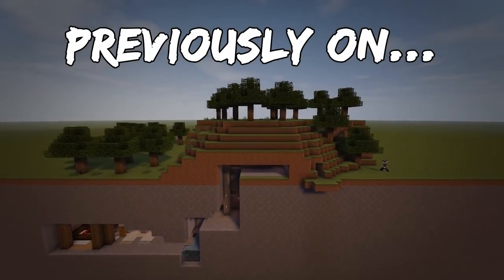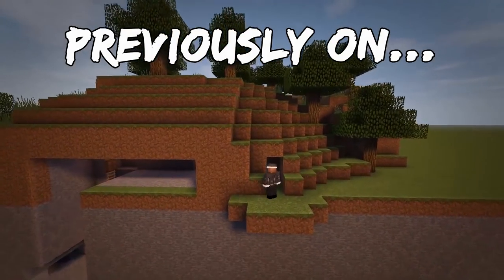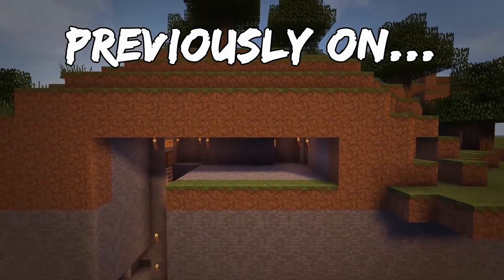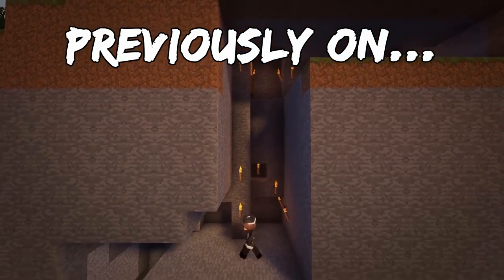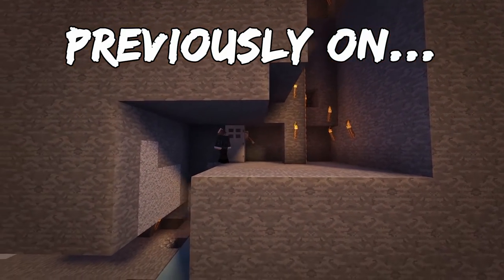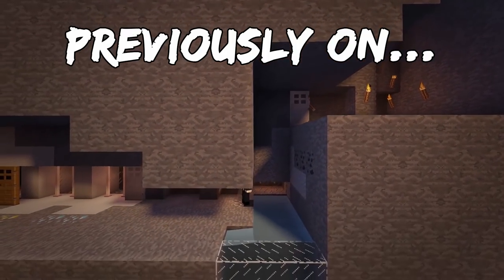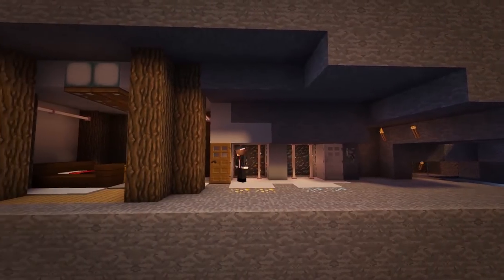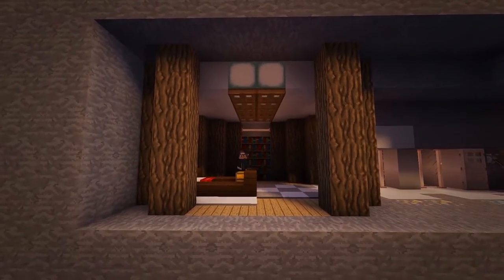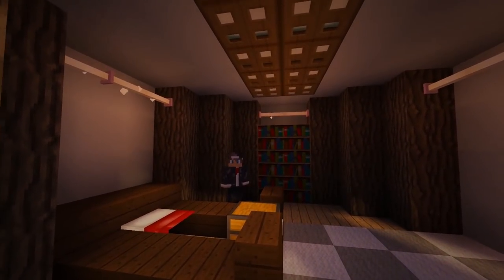Previously on Greg Builds, we built a secret hidden base. The entrance is carved into the hillside where we then enter through a series of doors followed by a trapdoor. At the bottom of the trapdoor is a steel door which drops down into a water pit. Then from there we enter into the storage room, and then into the base. That is of course if you can make it to the base. Make sure to check this build out.